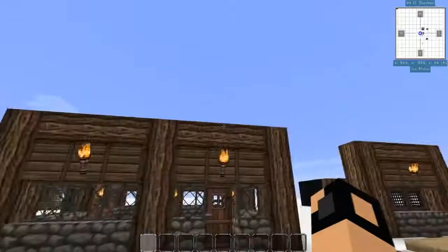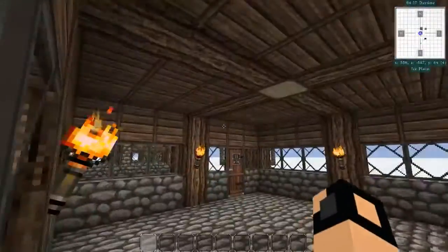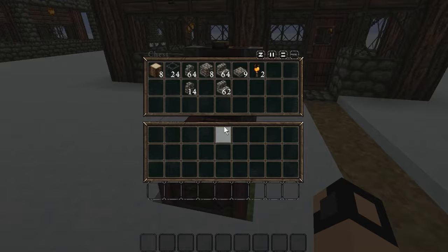As far as your supplies for converting a 2x2 into something like this: it's a good idea to always have two exits because if you have something coming in on one side, you want to be able to escape through the back door. Your resources are going to include eight logs, 24 glass to build up around the top layer, a full stack of cobblestone walls plus 14 additional, eight cobblestone blocks, a full stack plus 62 cobblestone stairs, nine cobblestone slabs, and two torches.